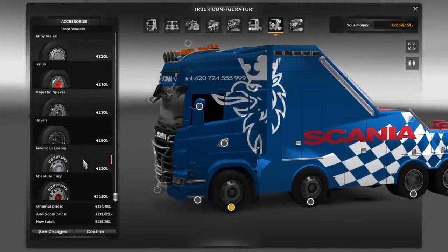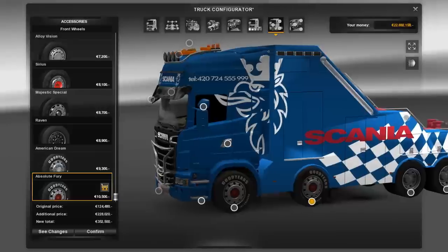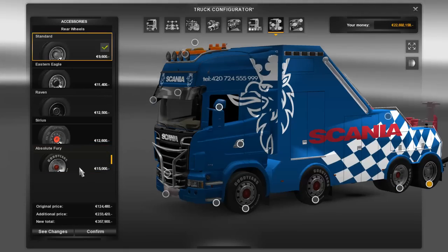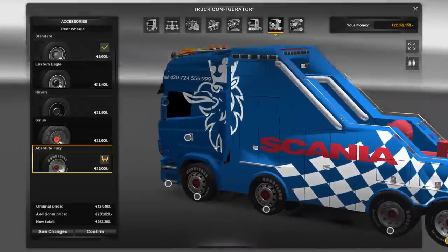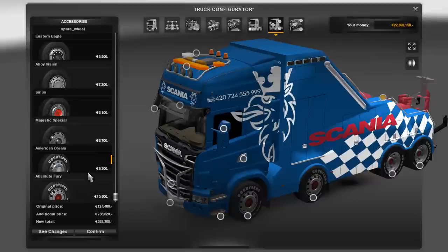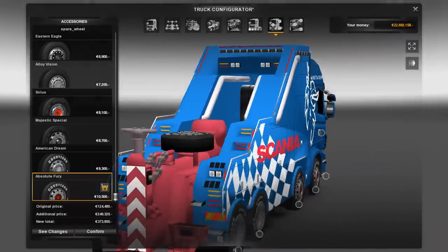Wheels — standard wheels, Absolute Fury. Let's put some Furies on here. Nope, that's a Cirrus. Absolute Fury — that looks like it's going to rub. But we'll find out. Back here, I think I saw something. Yes, right there. That's a spare tire.